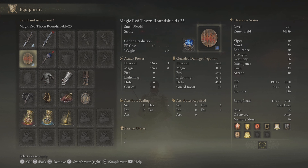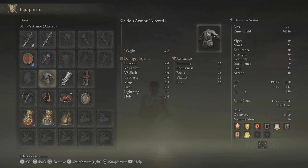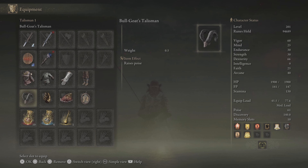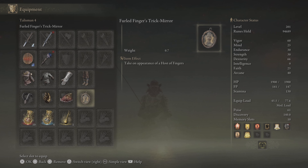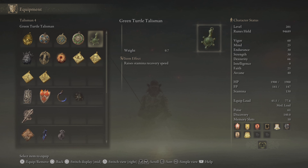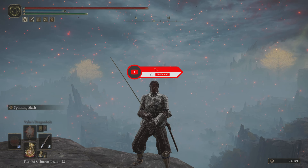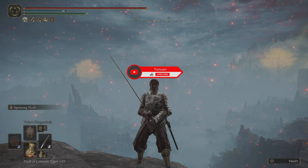For my shield, I had the Magic Red Thorn Roundshield with Carian Retaliation, but I literally did not use it at all — it's just there to look cool on my back. My armor was Blaidd's altered armor, Ronin Gauntlets, White Reed Greaves, and the Land of Reeds helm. For talismans I ran Bull-Goat's Talisman, Millicent's Prosthesis, Shard of Alexander, and the Furled Finger Trick Mirror. I'll drop that last one in future invasions, probably swapping to the Green Turtle Talisman. My Wondrous Physick had the Opaline Bubbletear and the Magic-Shrouding Cracked Tear.